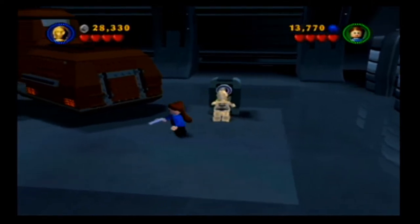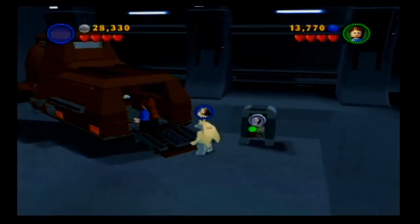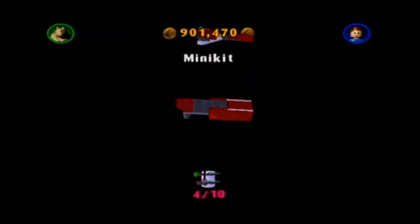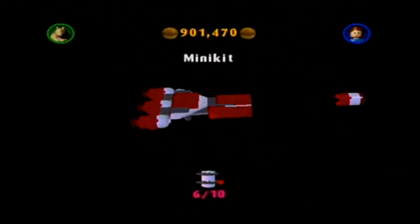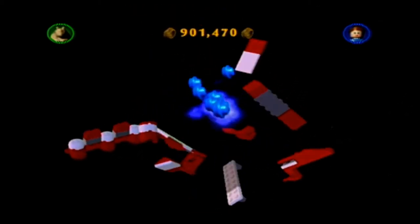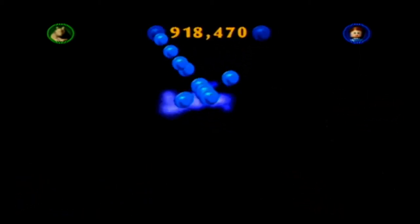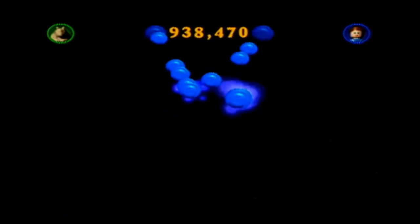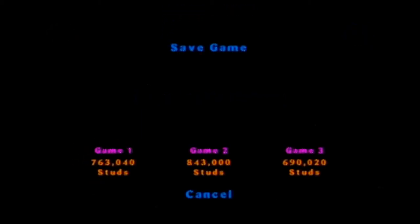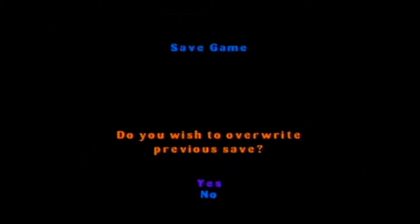We cannot exit the level. Oh boy, we said Jar Jar. Alright, we're very close. And we get a lot of money for the minikit. Let's find out exactly how much. You get fifty thousand for every minikit. That's pretty awesome. That is very awesome.